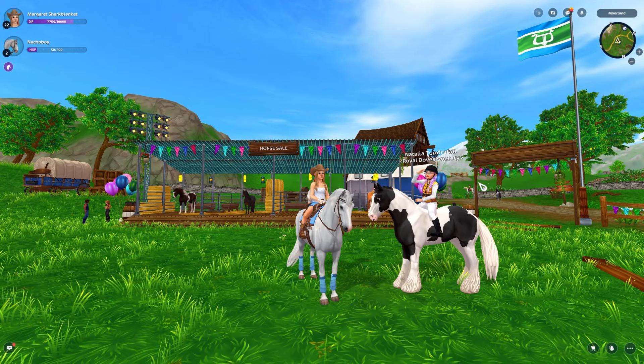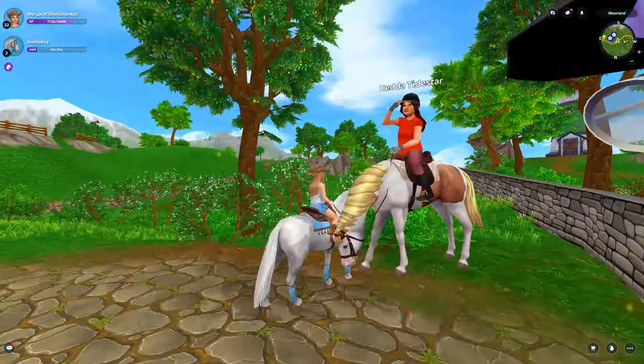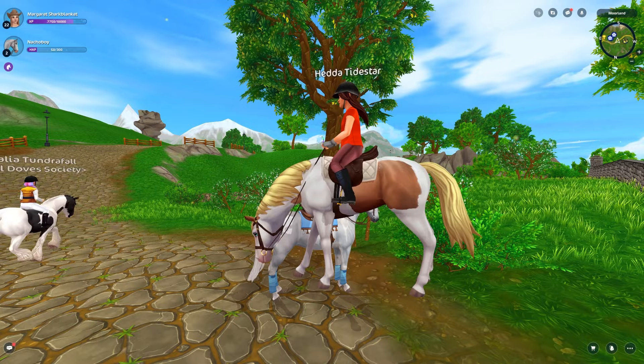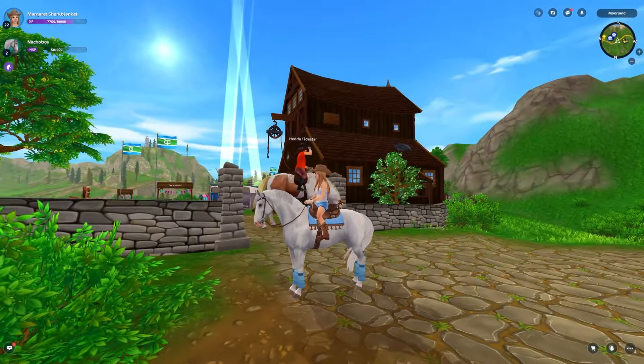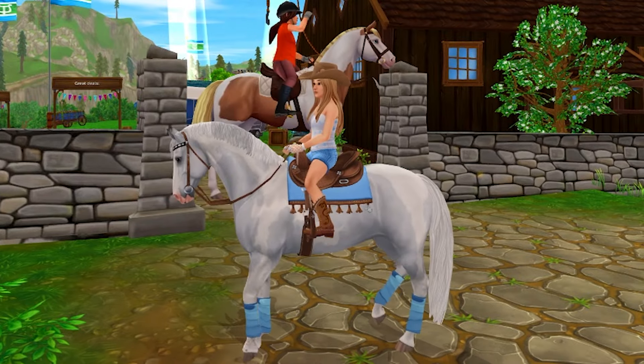I have no clue what's going on in the back here. What is going on? Are you okay? Anyways, that is the Star Coins code. Hedda is just literally levitating here, but that is the Star Coins code.